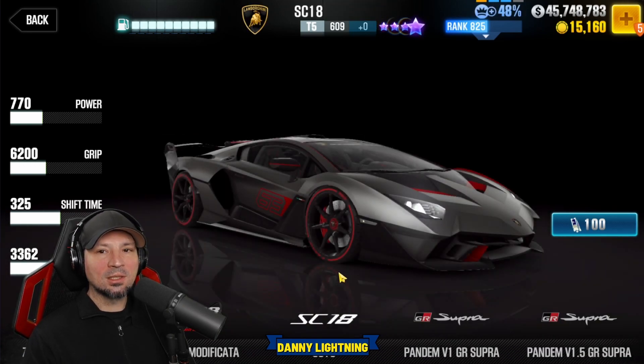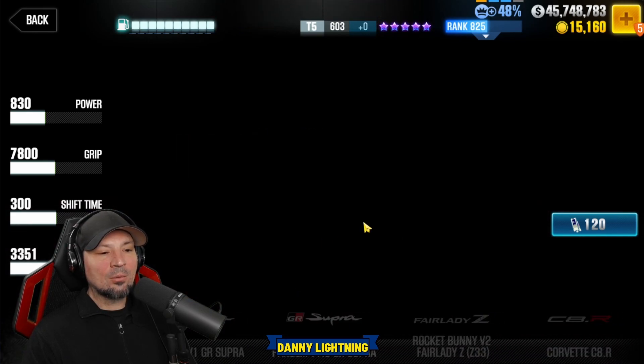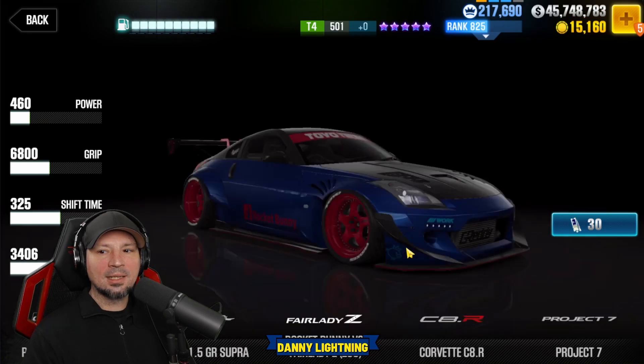The SC18 — people say this one's nice. I don't know much about this car myself, but I've heard good things about it. We got the Supras — we got the yellow Supra and this bluish-greenish-grayish color Supra. That one's really nice for 120 tokens. And then we're back to the Fairlady Zs.